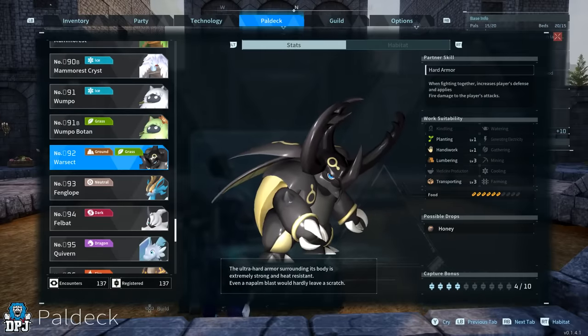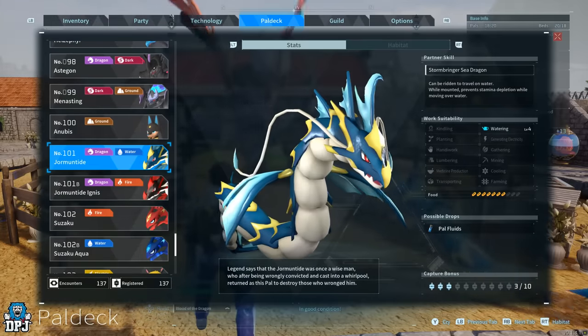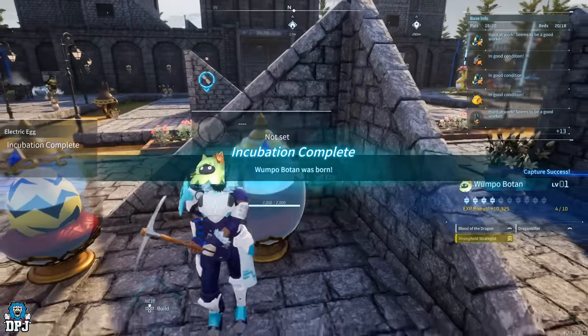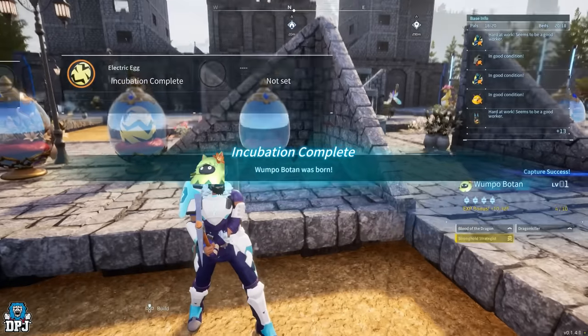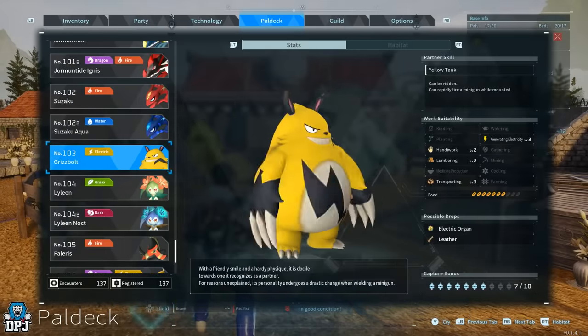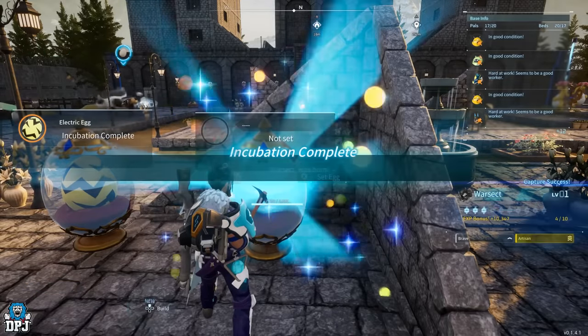We're going to get ourselves a War Sect — another amazing pal you don't want to miss. First, breed together Jormuntide and Vaelet — this gives you Wumpo Botan, another pal you don't want to skip. Then, once you have that Wumpo Botan, breed it with Grisbolt. This will give you War Sect. Yes, it really is that simple.